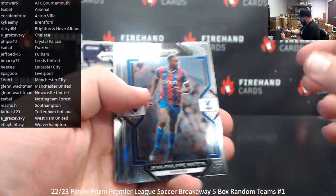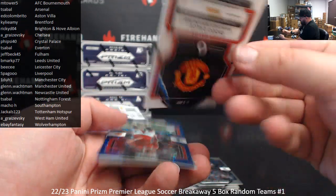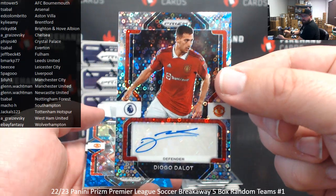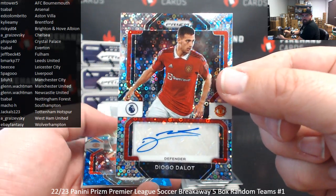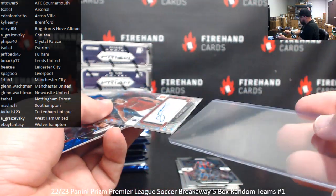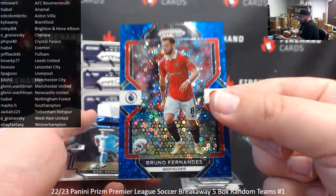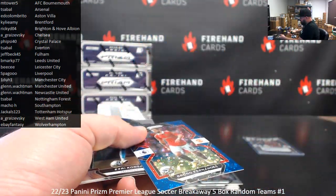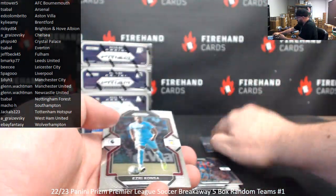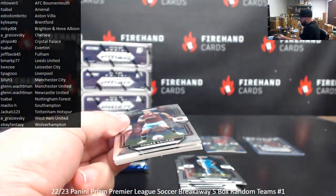Alright, here we go. How about an autograph in our very first pack? For Manchester United — Diego Dalot. Looks like a Circles version, or a Disco version. Manchester United — Glenn Wachman. And the first numbered card out of this stuff is a Manchester United player too — a blue Bruno Fernandes. The blue Breakaway is numbered to 75. One pack, one auto — really beating the odds right now.